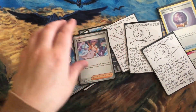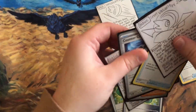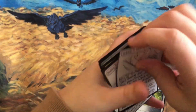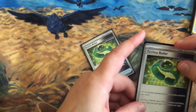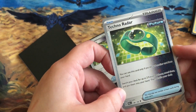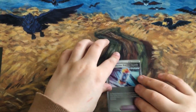Another new card is the Techno Radar, which you'll use to find your future Pokemon — Iron Valiant, Iron Bundle, Iron Hands, etc. You can use it only if you discard another card from your hand. You then search your deck for two future Pokemon, reveal them, put them in your hand, and shuffle your deck. It's a fantastic way to find those future Pokemon.